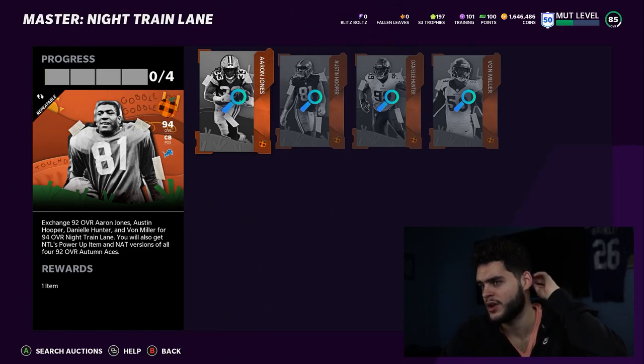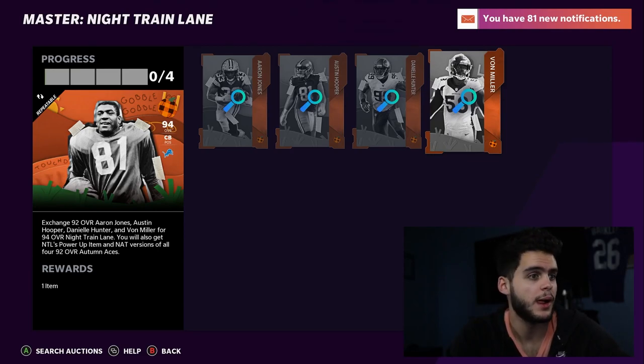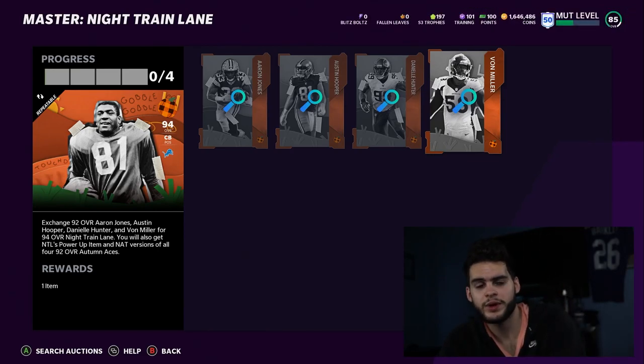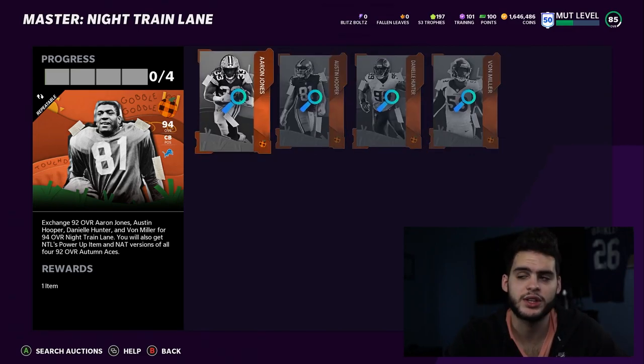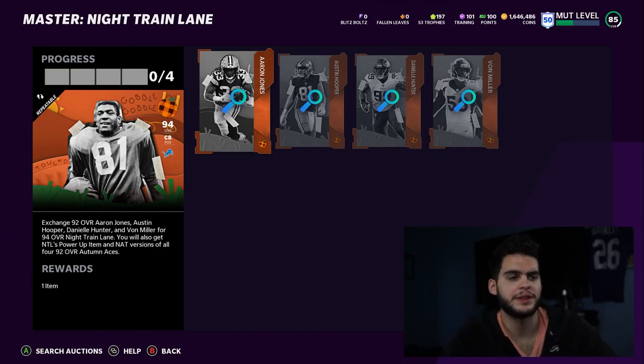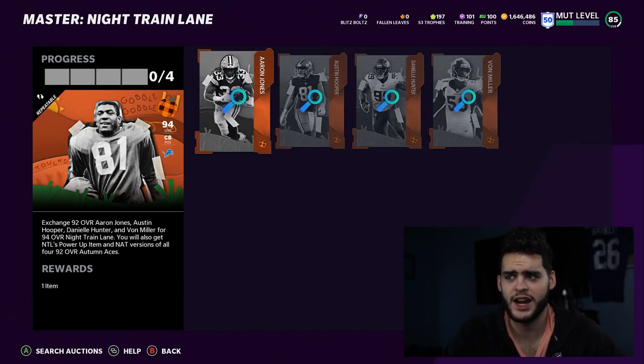This is great if you want one of these players. Say you really want Von Miller — do the set, you actually save 20k on him and additionally get Hunter, Hooper, and Aaron Jones for free. This method fills your team nicely. Even if you're a god squad, you can start Von Miller, put the others as backups, and toss them times-two chems — great for max locked or max zone run.